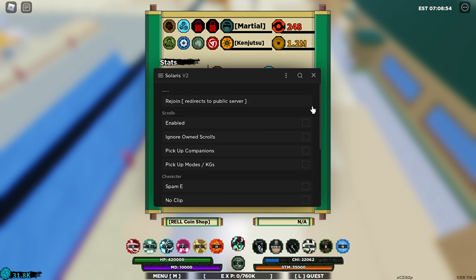The scrolls feature basically auto-picks up all the scrolls that are in the server. It picks up every scroll on the server.